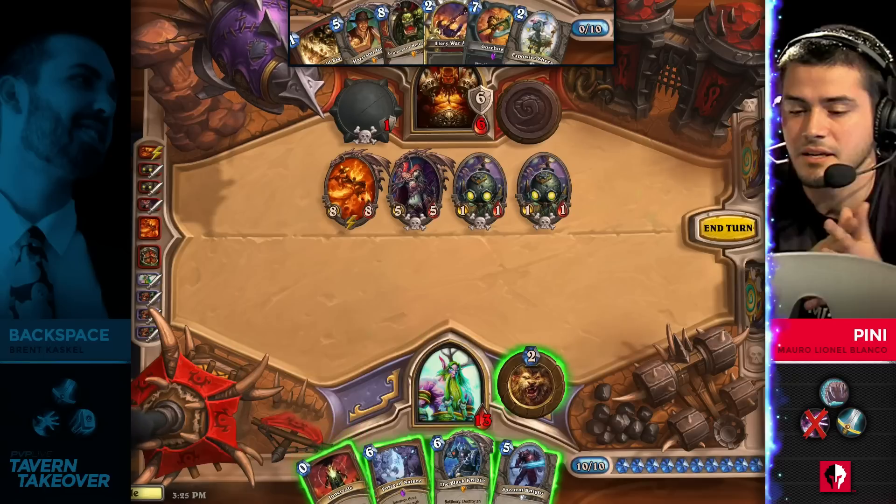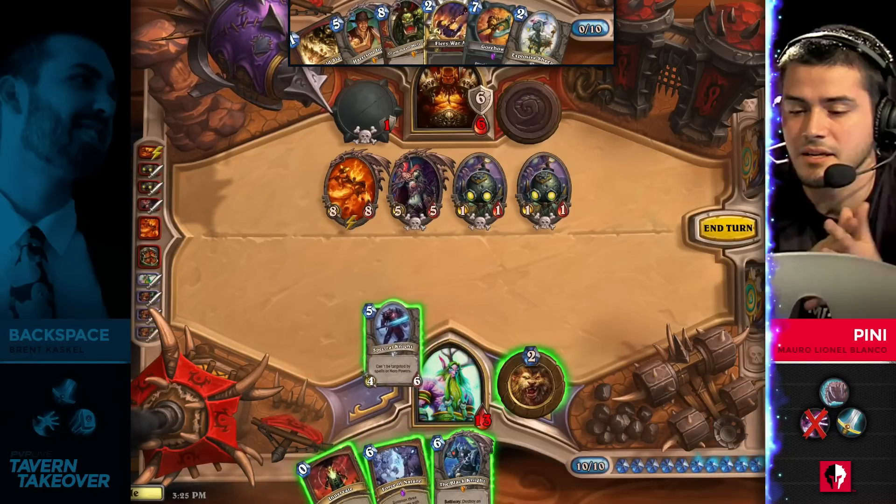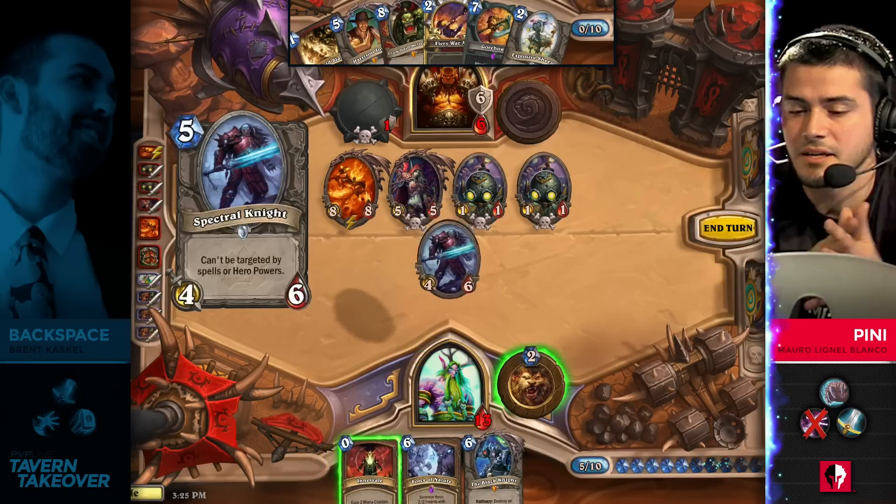I believe that's gonna be game. There is so much damage available for Backspace and no answer in Penny's hand. He has the activation with Gromash — that is gonna be it. Penny drops two games to zero versus Backspace now, and he's left with Warrior control to try to pick up three wins in a row.